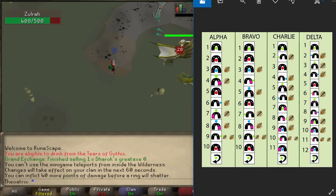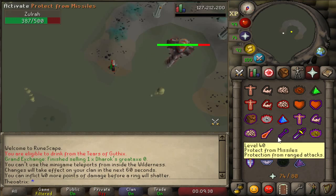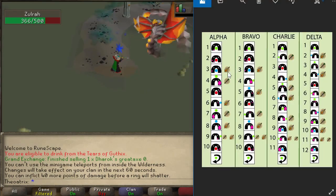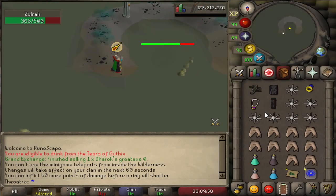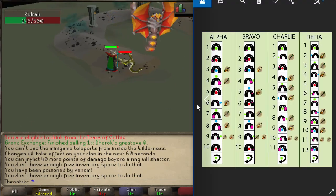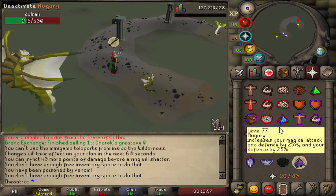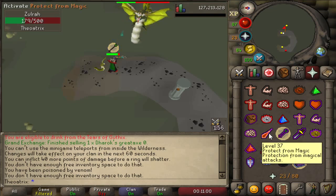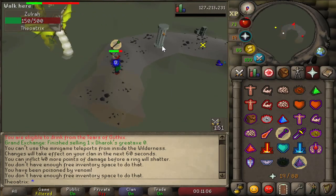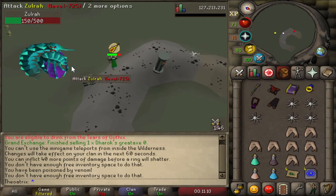In the description I've linked a picture which I use when I kill Zulrah. It shows the 4 different rotations that Zulrah can take — by the third rotation, you'll know exactly which rotation it is: Alpha, Bravo, Charlie, or Delta. All you have to do is keep one ahead at all times, always knowing where he's going to go next and what prayer you'll need, then check again once you've moved to the next phase. On his ranged form you need to pray range and use magic, and on his mage form you pray mage and use range. He has a melee form as well where you don't need to use any prayers as long as you're standing in the safe areas, and you should be using magic when he's on his melee form.